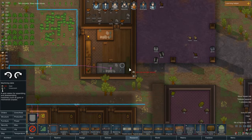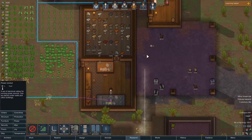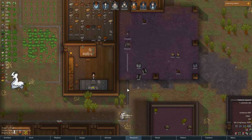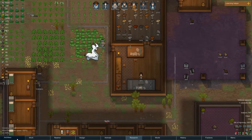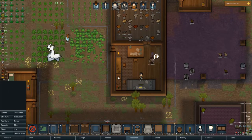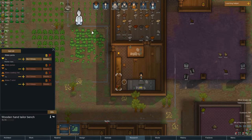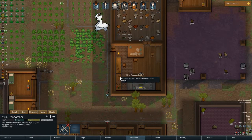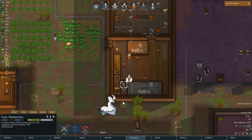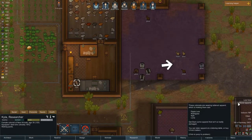I haven't been looking at my production tab — I know there's a bunch of new stuff I can do now. I didn't put the machining table in yet, for example. I need to get power up here. They still have not made the pants, which is why everyone's got tattered apparel. Kyla — why are you not doing that? Because you're researching — that's higher priority. Prioritize the pants, please. We want to get these done. I actually should put research a little lower.